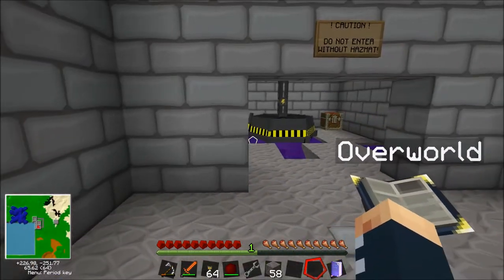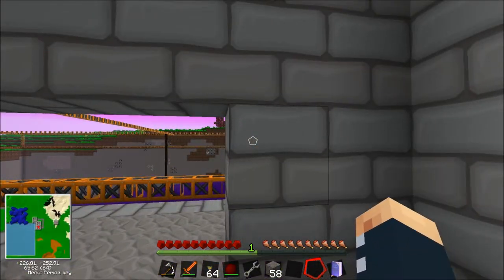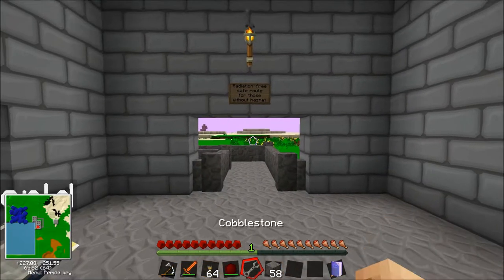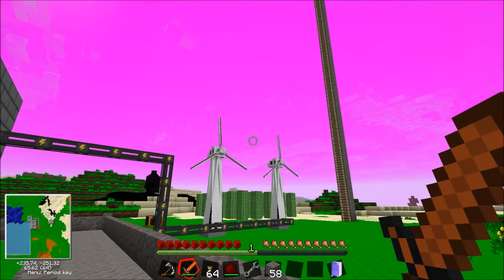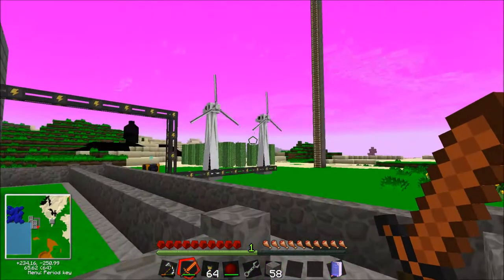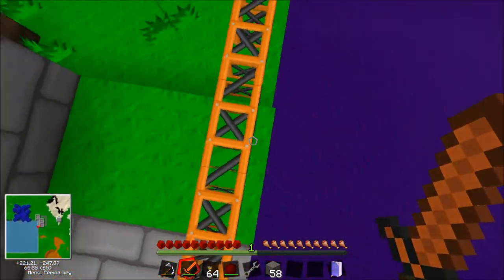Uranium is now in the fission reactor, so don't go in there anymore. I'm going up to check on the wind turbines. That should be fine up there, actually. I don't think we've had any power problems recently, so it should be fine.